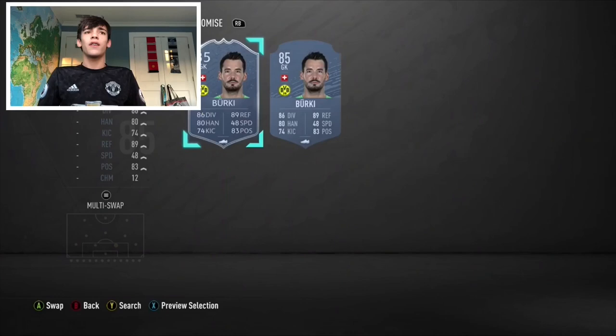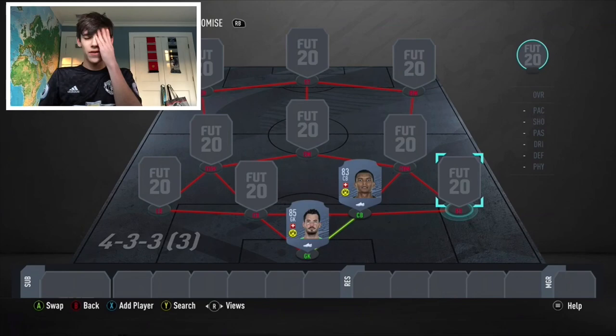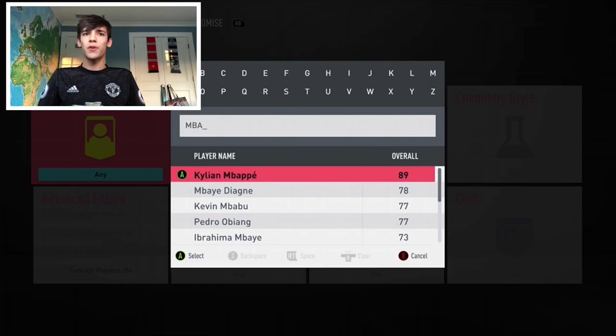If you're going to have Berkey, of course you'll have to pair him up with Manuel Akanji — his perfect link — adding a nice bit of chemistry to the squad. Just a great little link for Berkey and Akanji to get them on full chem. Akanji also does need one more link.